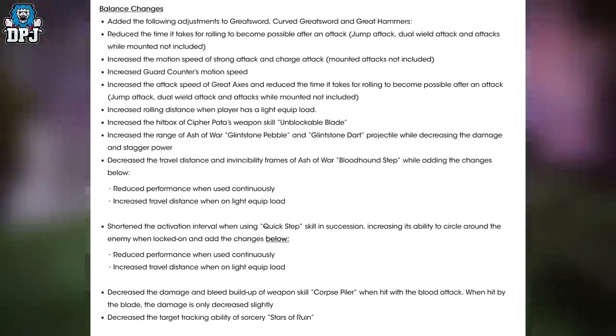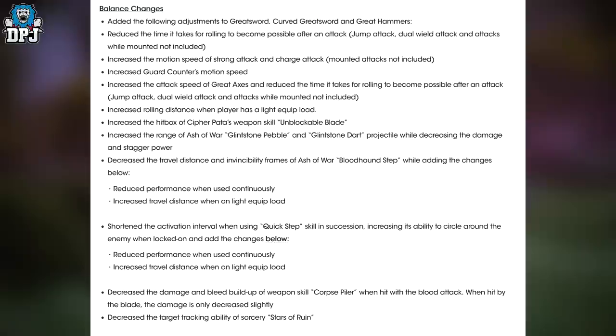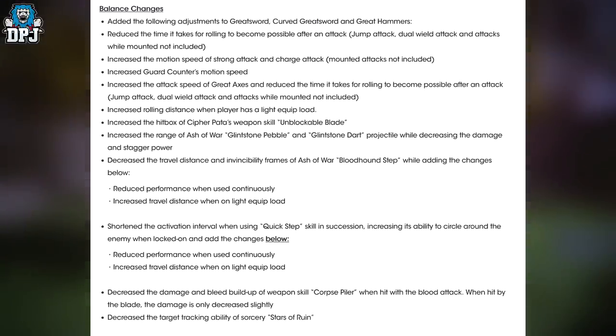Increase the range of Ash of War: Glintstone Pebble and Glintstone Dart projectile while decreasing the damage and stagger power. Decrease the travel distance and invincibility frames of Ash of War: Bloodhound's Step, while adding the following changes: reduce performance when used continuously, and increase travel distance when on light equip load.